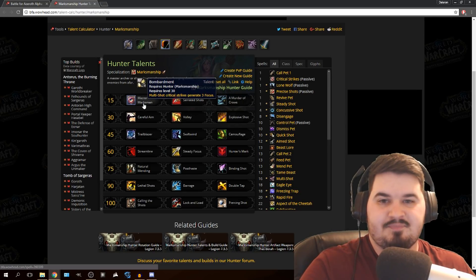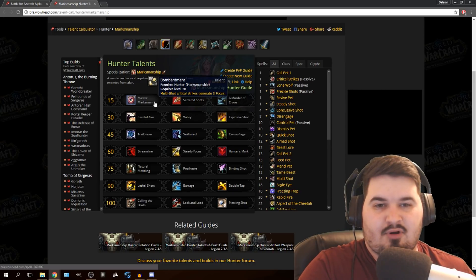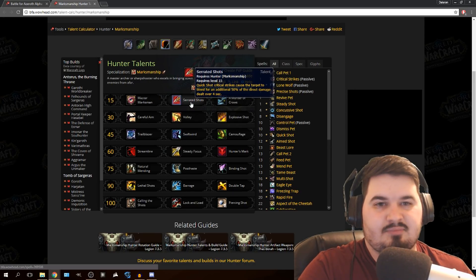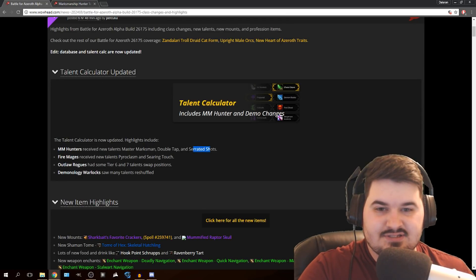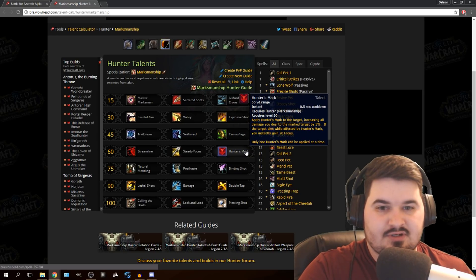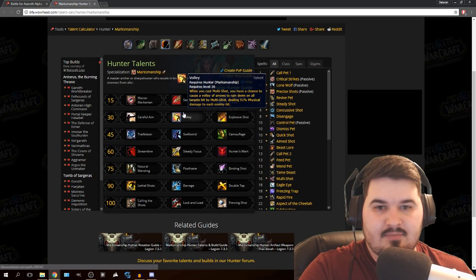So the first one is Master Marksman — it didn't update yet because it still has Bombardment. Multi-shot critical strikes cause damage. Serrated Shots: Quick Shots critical strikes cause the target to bleed for an additional 50% damage. That's pretty neat. Double Tap didn't replace it quite yet. And then the last ones were Serrated Shots, Double Tap, Master Marksman, and Hunter's Mark.